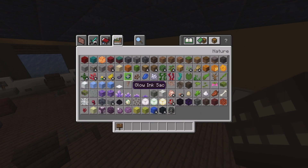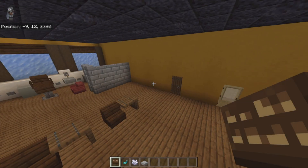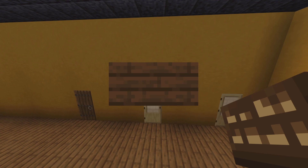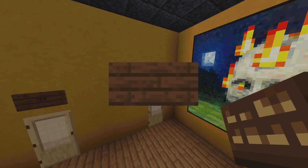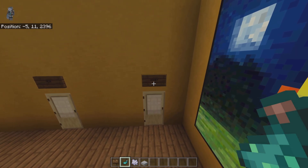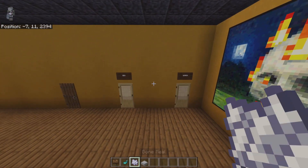Clear inventory and get out: dark oak signs, glowing ink sac, white dye or bone meal, and smooth stone slabs. Above either bathroom door, place a dark oak sign — type MEN on one and WOMEN on the other in all caps. Left-click each sign once with glowing ink sac, then once with white dye.